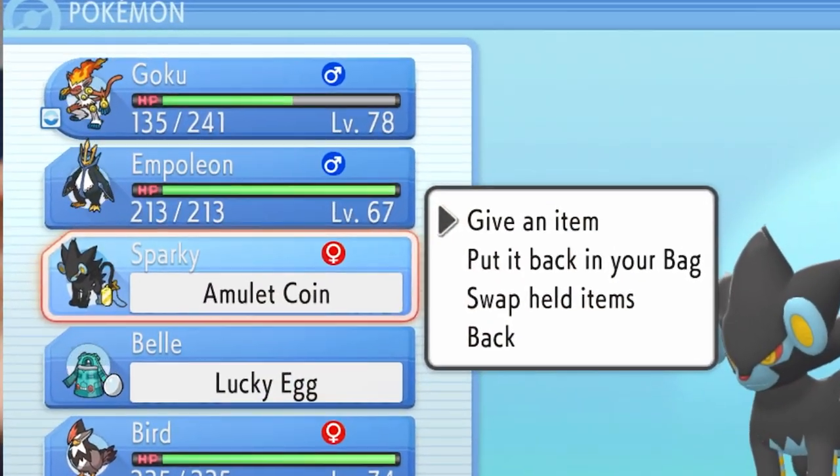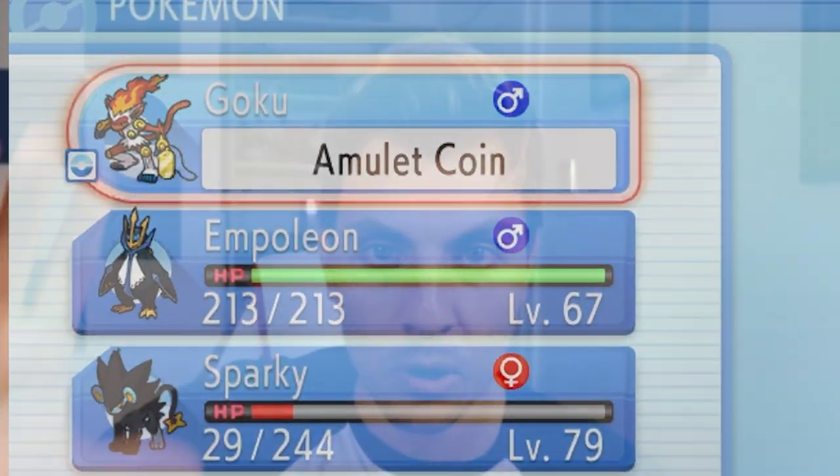I would strongly suggest doing this method post-game, because you're going to be able to exploit it to its maximum potential and waste as little time as possible. If you need money before post-game you can do it, but you will need access to Fly to access the route that we're going on. So once you've got those two items — the Vs. Seeker and the Amulet Coin — you want to attach the Amulet Coin to the first Pokémon in your party.